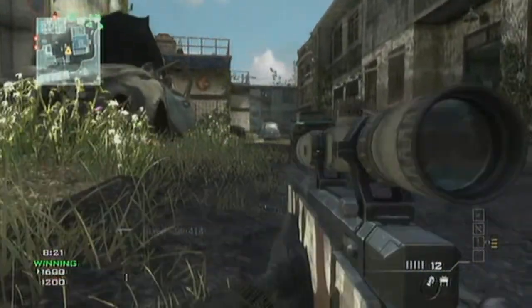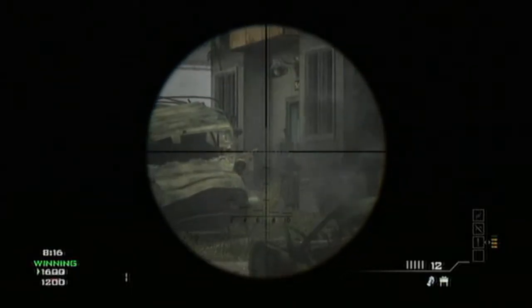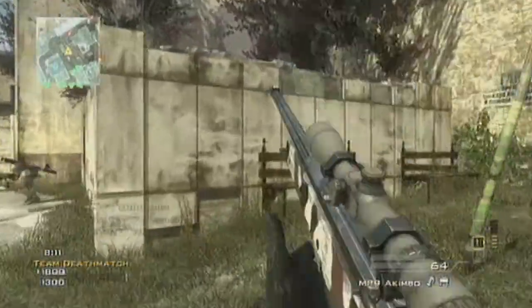I'm using Sleight of Hand — to me that's a must — because I want to be able to swap out to my secondary as quick as I can and still have a good weapon. So I'm always going with Sleight of Hand as my first perk every time.